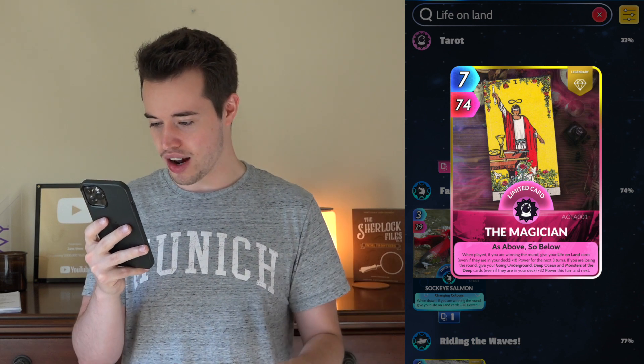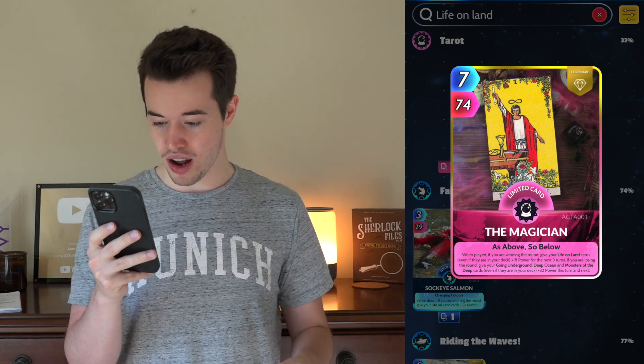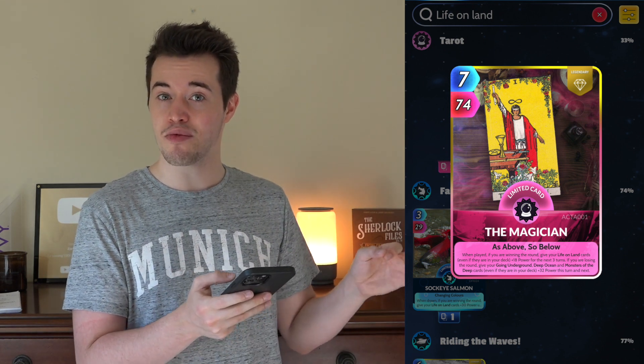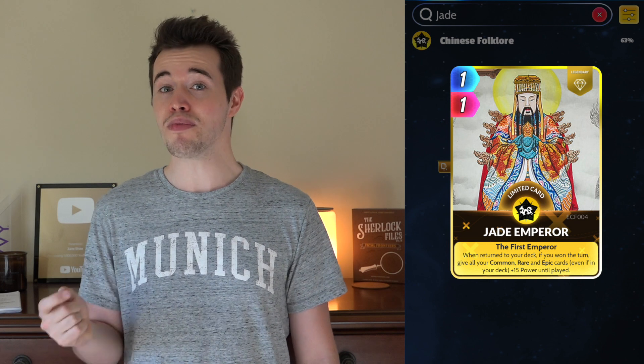The Magician. When played, if you're winning the round, give your Life on Land cards, even if they're in the deck, plus 18 power for the next three turns. If you're losing the round, give your Going Underground, Deep Ocean, Monster of the Sea cards plus 32 this turn and next. So again, you need to be in a specific spot in the game for this card to work for a Life on Land deck, but just an example of something you can use in the meantime. Also, Jade Emperor, in my opinion, is a fantastic replacement for Nazca Lines. Nazca is a Mythic, so it's going to be damn near impossible to come across. Jade Emperor does essentially the same thing as Nazca Lines, and you do need to be winning once that turn is over, but if you are, you get a lot of the same perks.